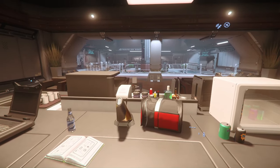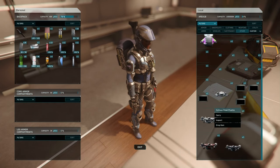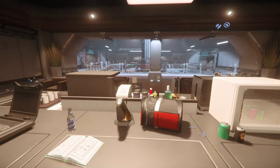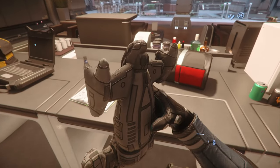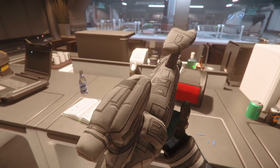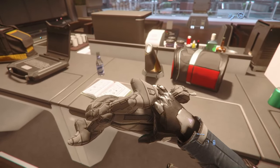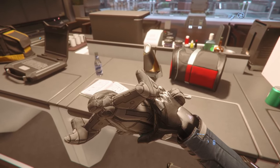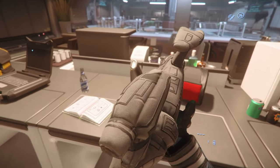Last but not least, the Cutlass Steel plushie — this one is also just available on the store. There it is, let's inspect. There we go — Cutlass Steel plushie. There's like a tag there on the side I didn't even see, so I'm just gonna place it here on the table.